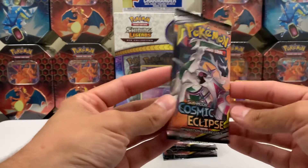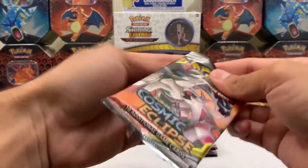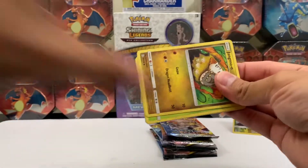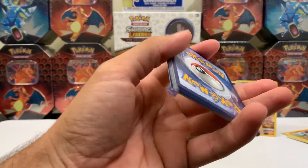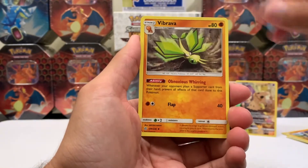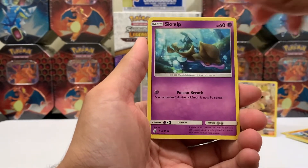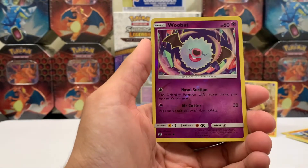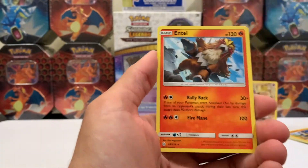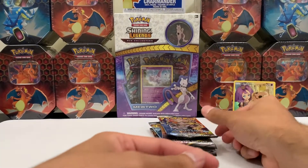Gotta heat some stuff up. Next pack. Darkness Energy, Rapidash, Vibrava — that looks good — Prova Pass, Changmo-O, Violet, Skwelt, Pikachu, Teddiursa, and a Reverse Swoobat. Did I just pull this again? It's a Swoobat. And then a Rare Entei — that looks good. Okay, but not what we need to win. We need better than that.